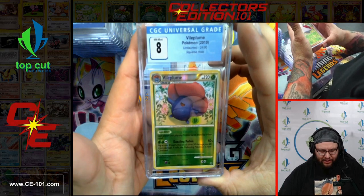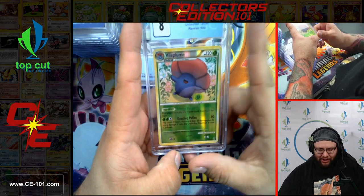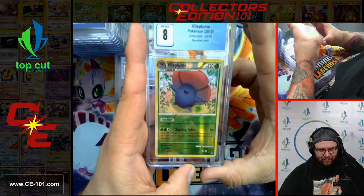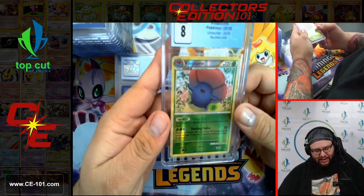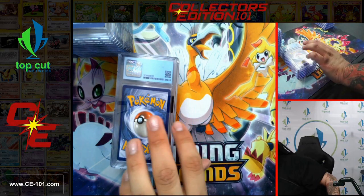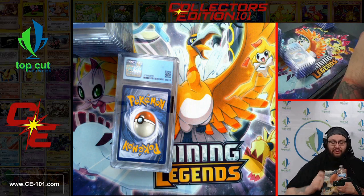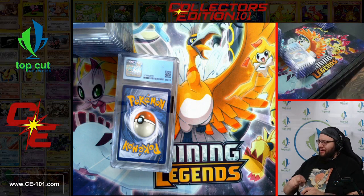Vileplume coming in from Undaunted Reverse Holo at an 8. Remember how I said earlier Vileplume's known for that no-trainer history? Here it is again — PokeBody, Allergy Flower: each player can't play any Trainer cards from his or her hand. I just love giving that ability to Vileplume for some reason. All these cards are getting me a little excited — I'll just get myself a drink of water.